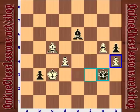Black invested two pawns and now wants to get the h-pawn — but it's not about the pawns, it's about getting a passed pawn. It's not about counting material; it's about assessing the imbalance.